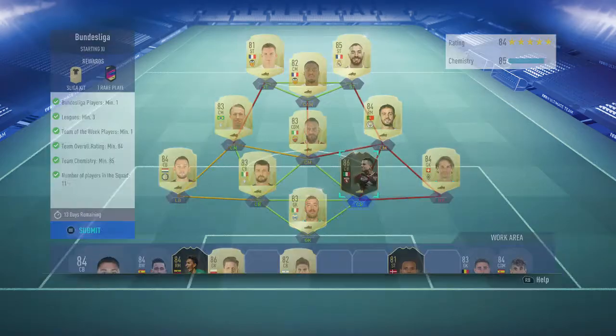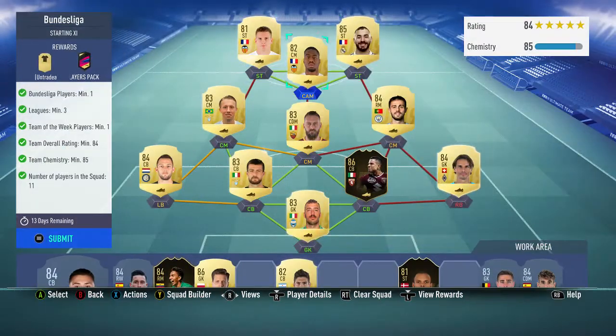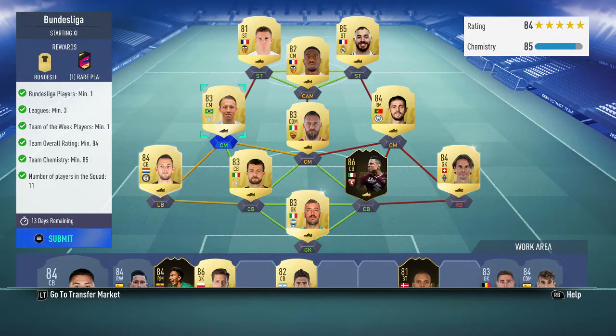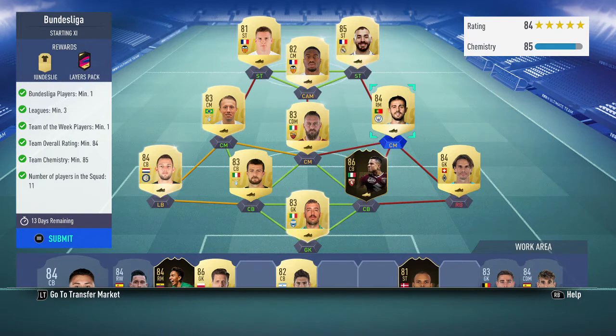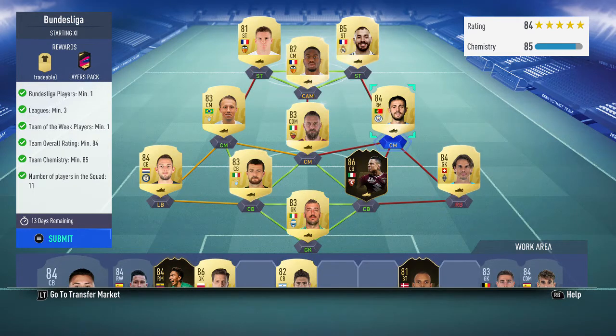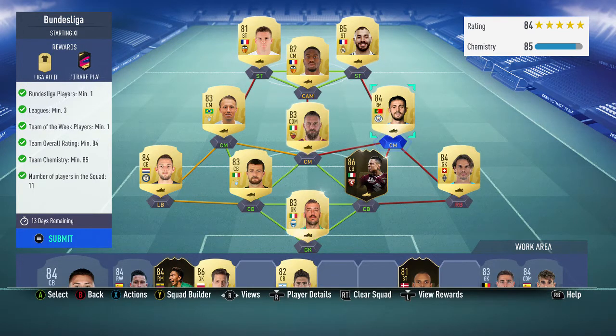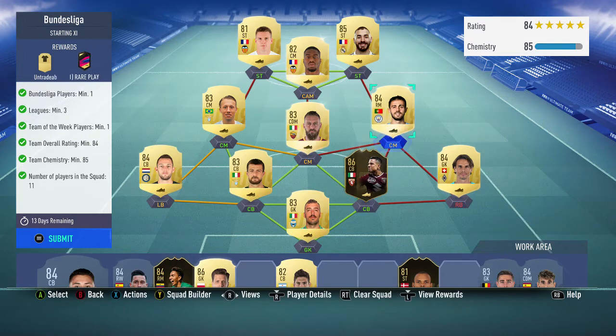So this is the team: 84 rated for this one and an inform. I've used this untradeable Izzo — not sure how much he is, but he's 86 and good for getting the rating down. So: Viviano, Sommer is the Bundesliga player, Izzo, Serbi, De Vrij, Bernardo Silva, De Rossi, Lucas Leiva, Kondogbia, Benzema or Gomez. I bought Serbi, De Vrij, Lucas Leiva, De Rossi and Viviano. For chemistry, if you need it, use a Real Madrid centre mid or a Serie A centre mid that's 84 rated. You could turn Gomez into a CAM as well.